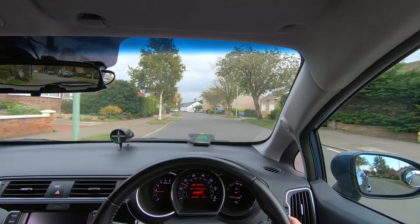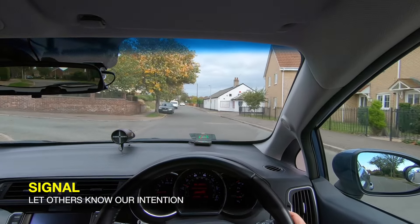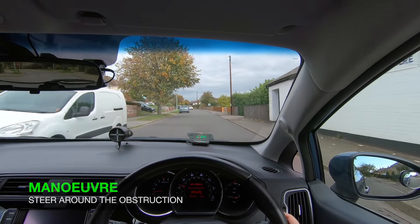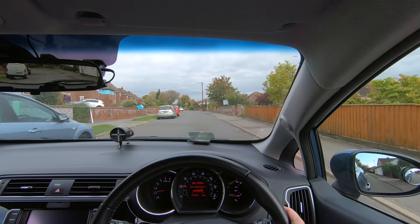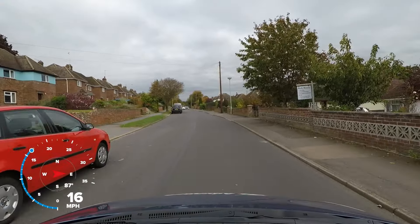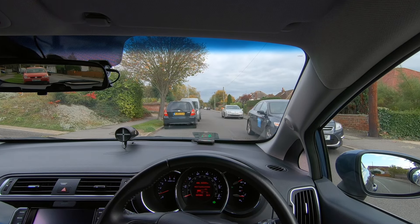So as soon as we spot the black parked car we check our mirrors and gently steer to the right, as this will give us a better view ahead. We must drive slowly enough to allow us to come to a smooth stop if necessary, so we slow down a little here. As we pass the next few cars we see there is oncoming traffic. They have the priority here, so we decide to stop behind the black car.